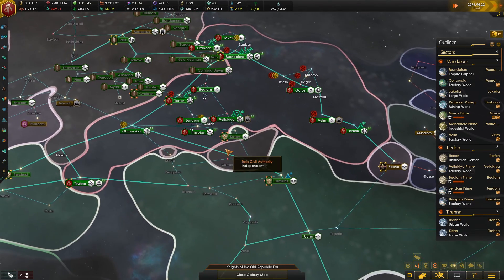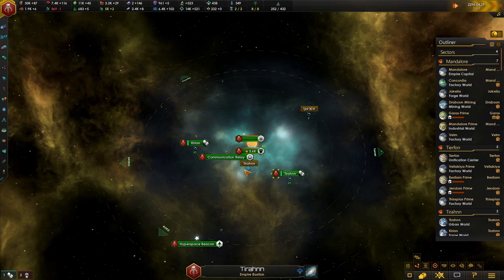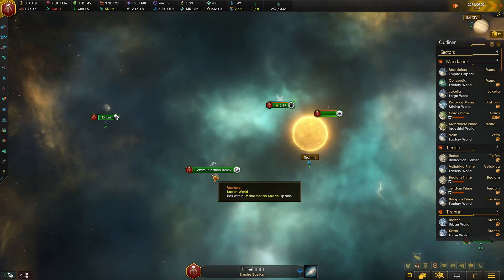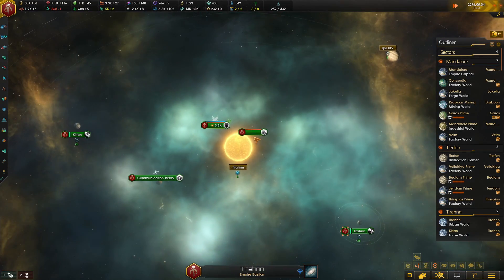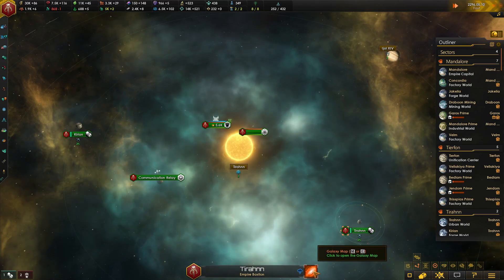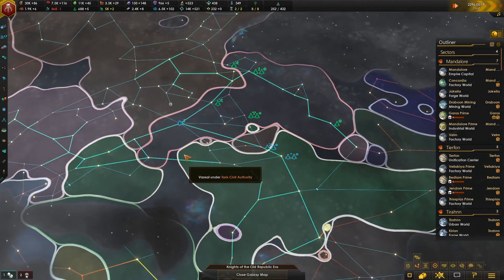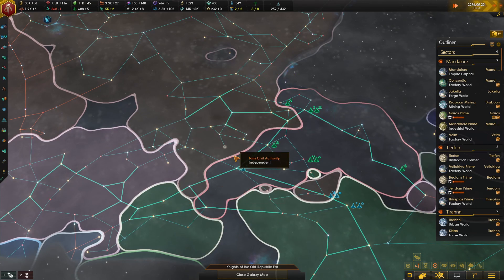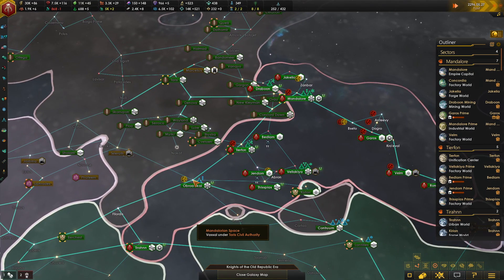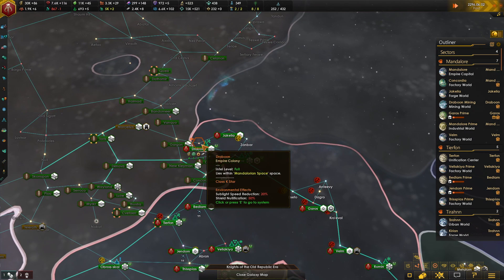While we're doing the economy build-up, we're also building up our defensive stations. Everything on the front line we're upgrading, we're filling in defensive points, we're filling in defense platforms, and we are trying to solidify this line as much as we can. Specifically this system, this system, this one, and that one.